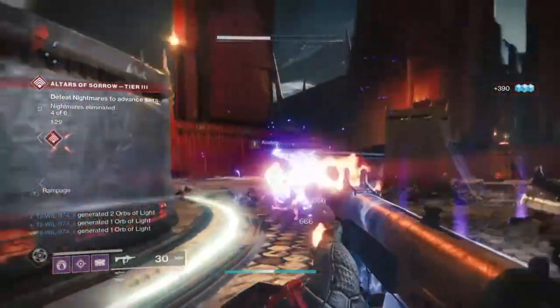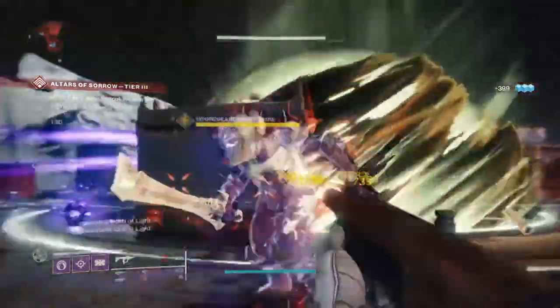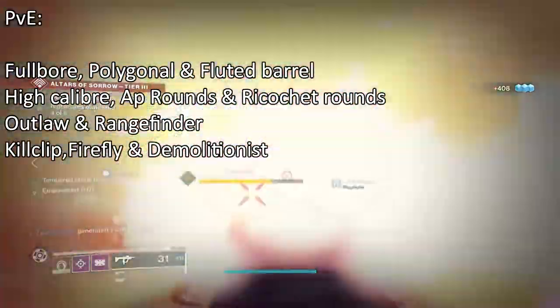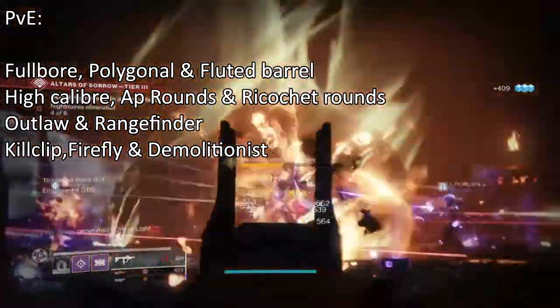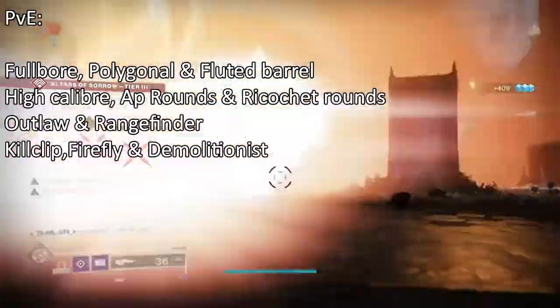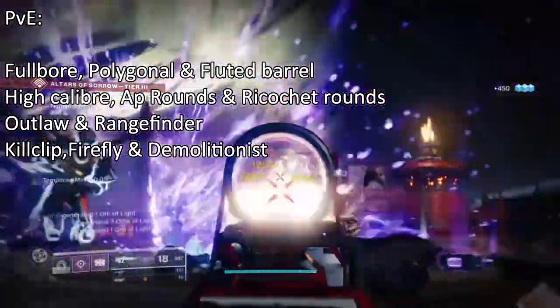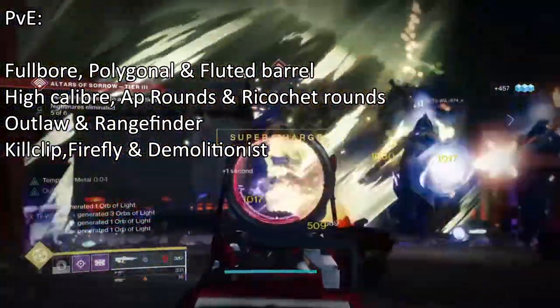For the god roll side of things, for PvE you want either Fluted Barrel, Polygonal Rifling or Hammer-Forged Rifling, High-Caliber Rounds, AP Rounds or Ricochet Rounds, then Outlaw and Rangefinder, Kill Clip, and Firefly or Demolitionist. Demolitionist is great for a Nezarec's Sin void build in PvE play.